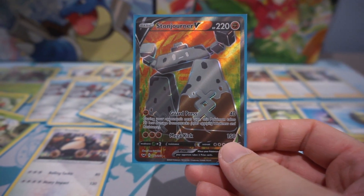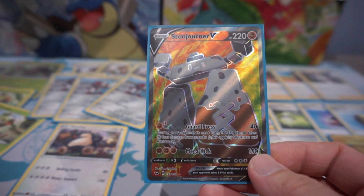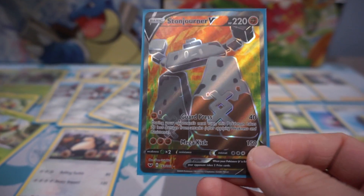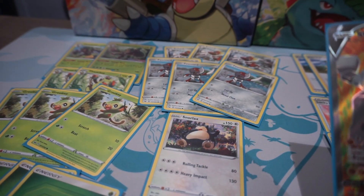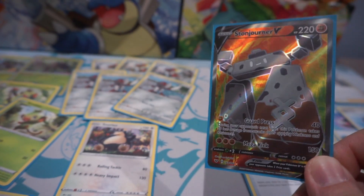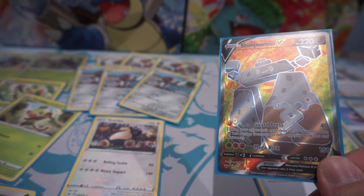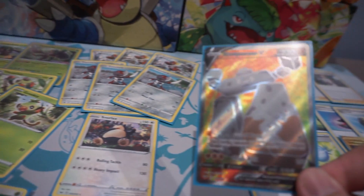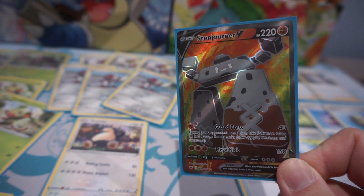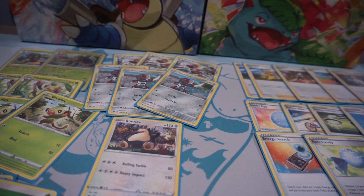As you guys saw in the opening video, we pulled a Stonjourner V. Usually I would play the ultra rare cards I pulled. The reason I didn't is it just didn't really match with the other cards. So here's a piece of advice: even if you pull an ultra rare, it doesn't mean you have to play it. Of course it's fun to play it, but if you're trying to win, you gotta figure out what works best with your team.